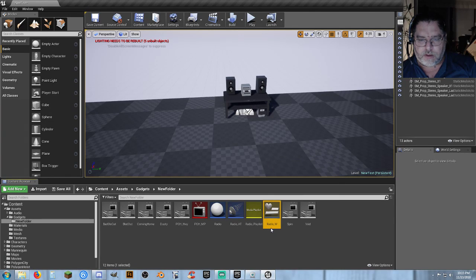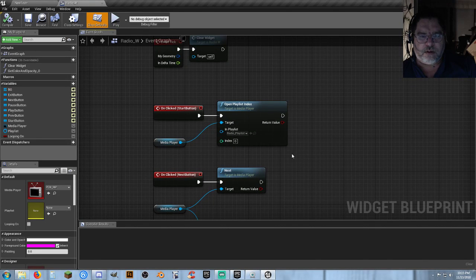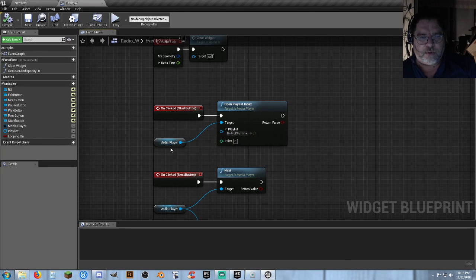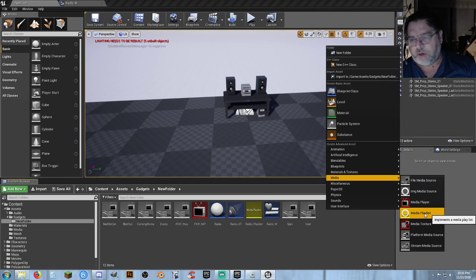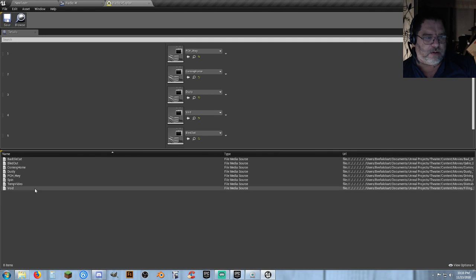In the widget, I made some changes from the original video — adding play (which just starts playing music), next, previous, pause, play, and exit. Whenever you do your initial call to start playing music, on-click you get a reference to your media player. You can drag out from your media player and get your playlist. Just right-click, go to media, create a playlist, click plus to add a track, and find the location. Playlist is nice and easy — start playing from index zero, and next/previous just work.